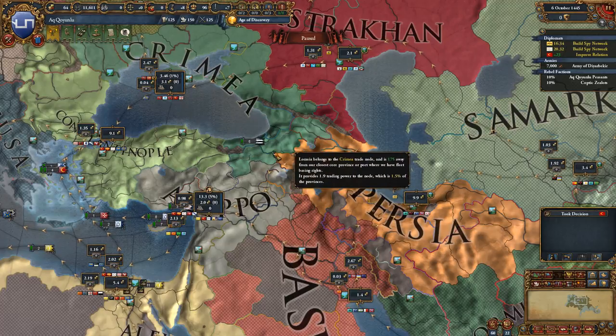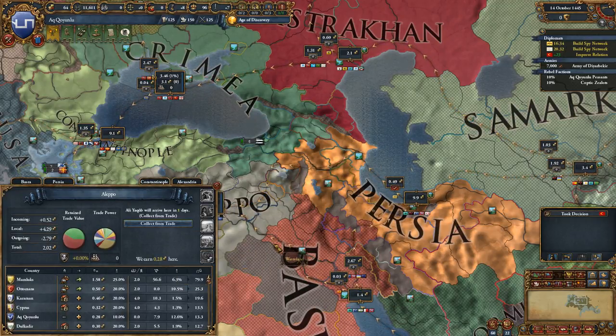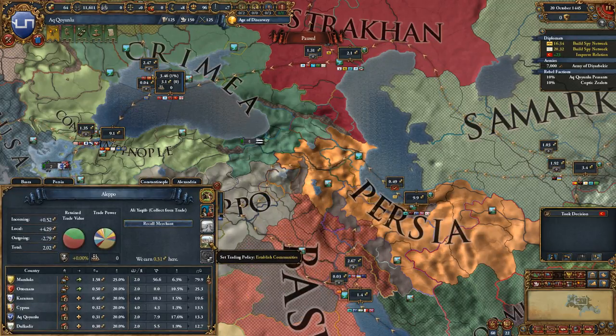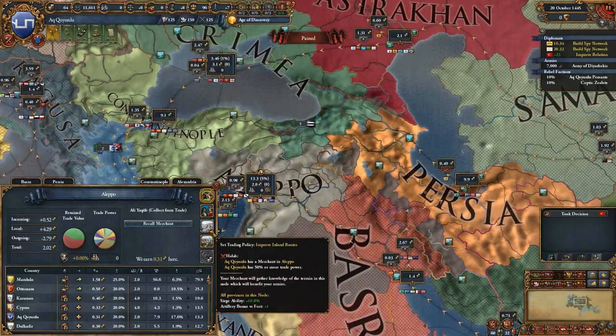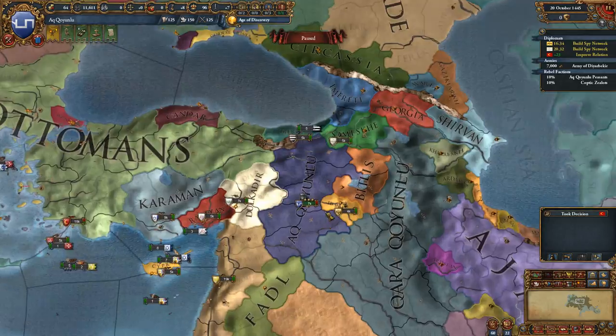I could change our trade policy to get more spy network, but I'm not going to worry about that right now. Let's just collect a little bit more here in Aleppo. Here we could do the same sort of thing: maximize profit, hostile trading, and so on. If I had 50% trade power, getting that extra siege ability would make it easier for me to win wars in the Aleppo trade node, which we're interested in doing.